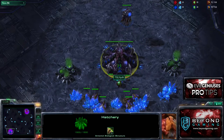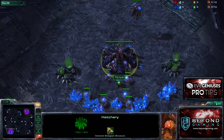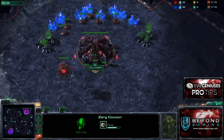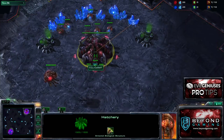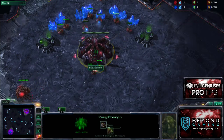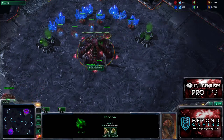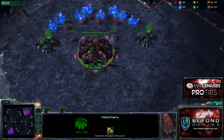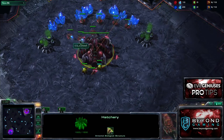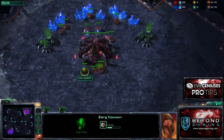Alright, so here we are. My opponent, TSL Hyun, spawning at the bottom left, and myself, EG LZGamer, spawning at the top right. This is going to be a brand new build that you guys probably have not seen, or have not seen a lot of, depending if you lost to me on ladder or not. Anyways, here we go.